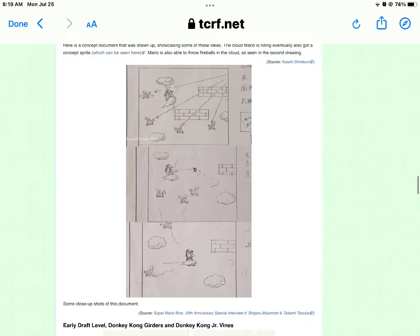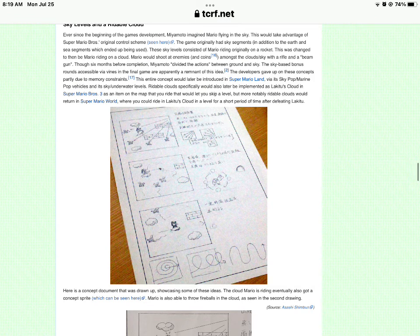Here's some clouds that Mario's riding in, which you can't do in the final game, but you can in later games where you can steal Lakitu's clouds. Also, originally Yoshi was supposed to be in the game, but due to limitations he didn't make it in.